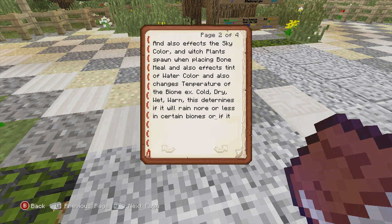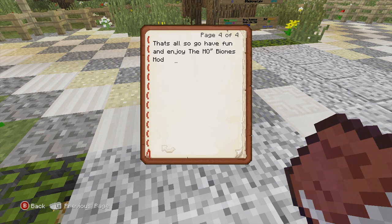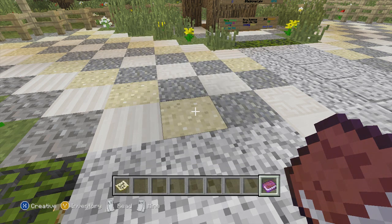It also affects the sky color and which plants spawn when placing bone meal, the tint of color or water color, and also changes the temperature of the biome. This determines if it will rain more or less in a certain biome, or if it will rain at all. It also affects the water freezing rates in colder biomes, or how fast ice melts in warmer biomes. Note: most color changes to the sky are too hard to tell. So go have fun and enjoy the Mo' Biomes mod.